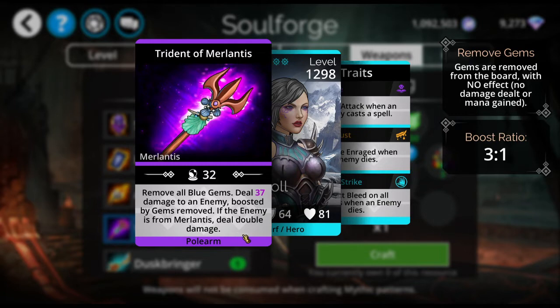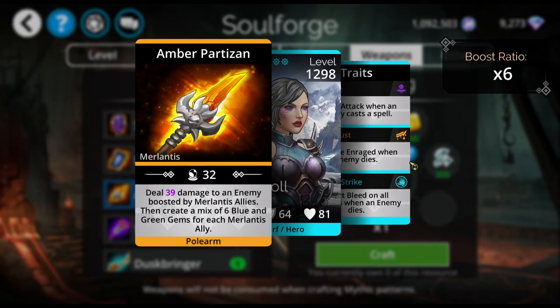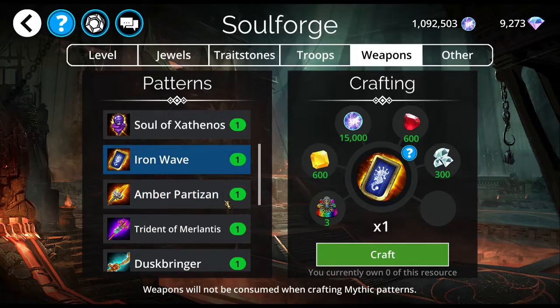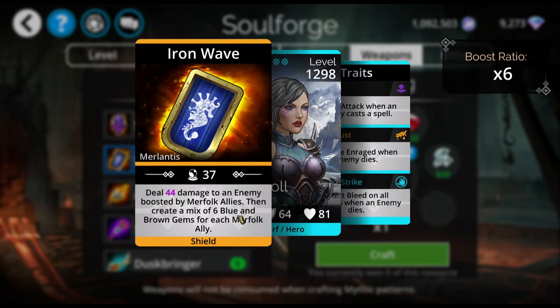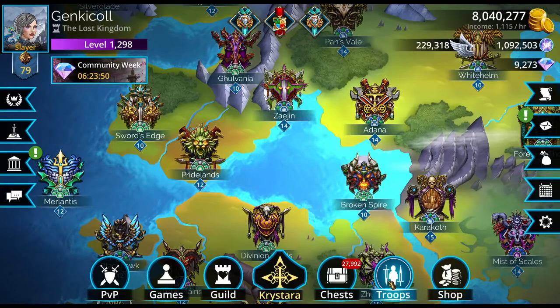Double damage to Merlantis enemies. These weapons, I don't love them. I'm not at the point where I'm buying them to upgrade my kingdom's Amber Partisan. One costs six blue and green gems, and with the Iron Wave, we've got blue and brown. So let's go into the Merlantis troops and see how these would work out.